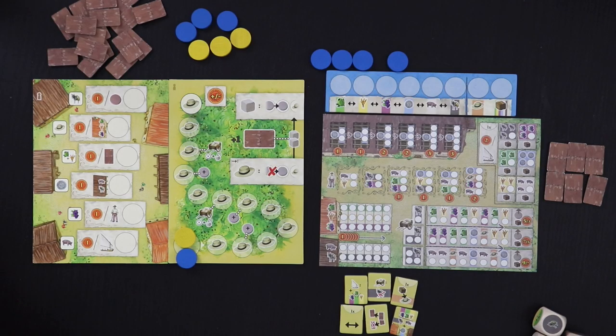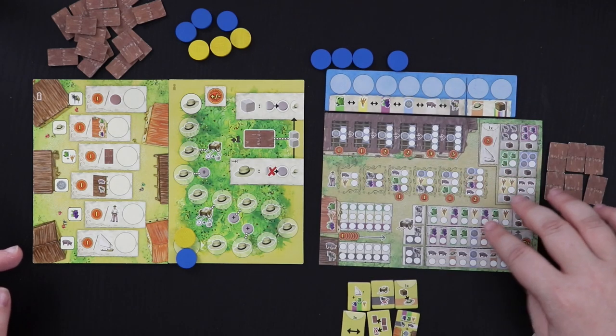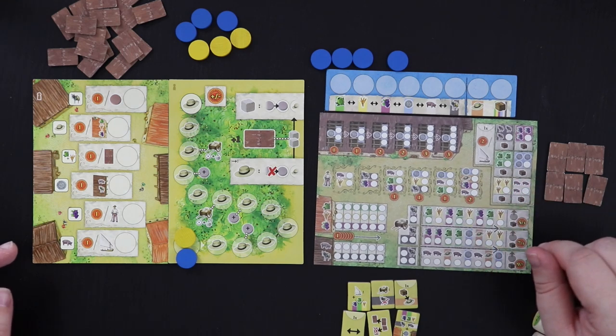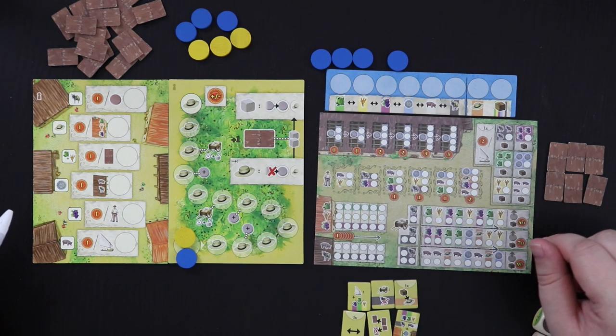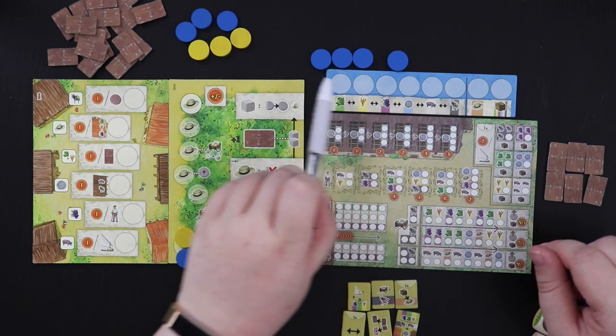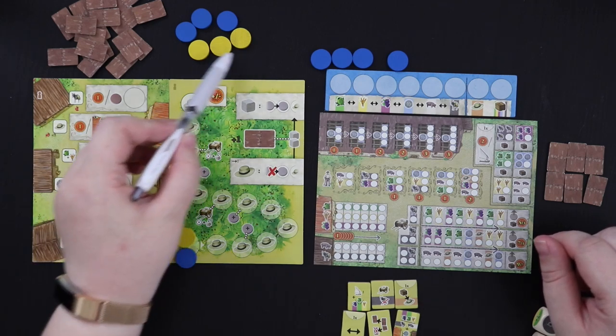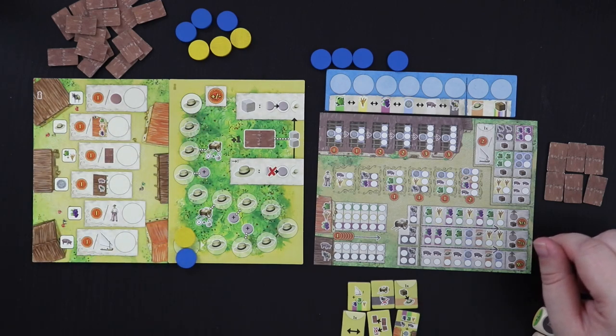Setup for La Granja No Siesta is a little bit more complicated than your average roll and write. There are a few more moving pieces, but it's still basically pretty simple. The first thing you're going to want is just one of the sheets from the writing pad. They are double-sided, so you can use each one twice. You're also going to need just a player color board and the eight discs for that player.